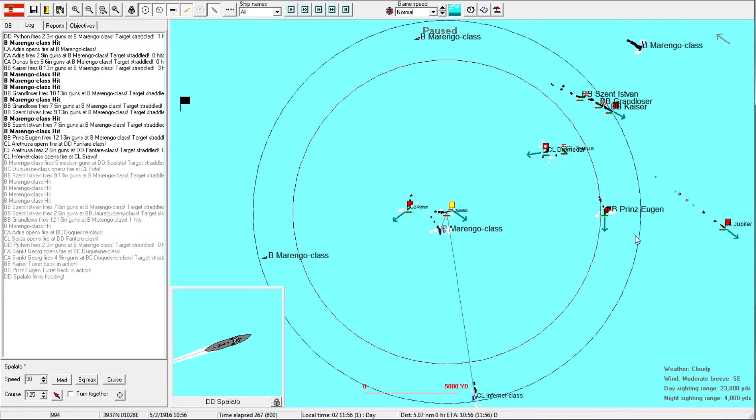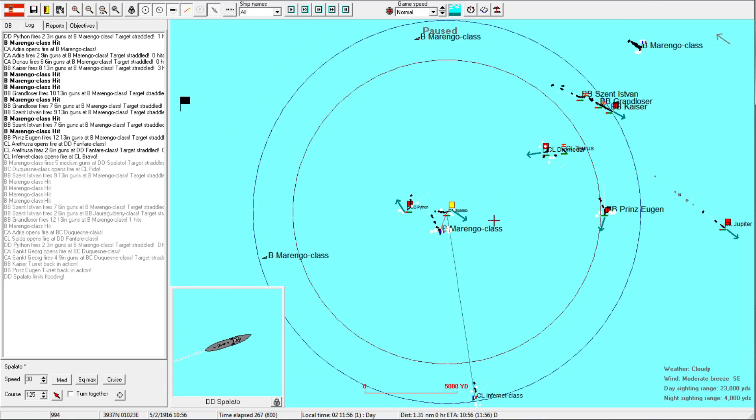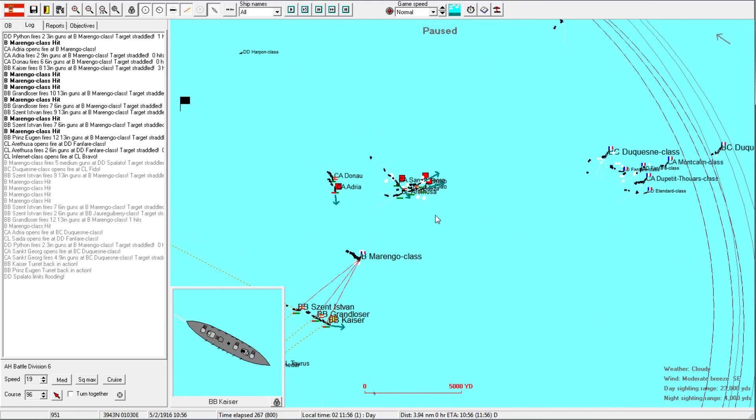The Kaiser. The Prince Hogan - I need to see you hitting this Marengo class. Turn you away, Python - even if that ship turns away, that's fine. We'd prefer not to lose a ship. We've done so well this far, let's not lose a ship.